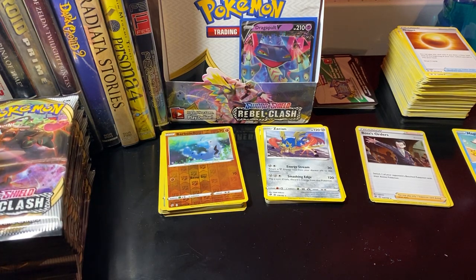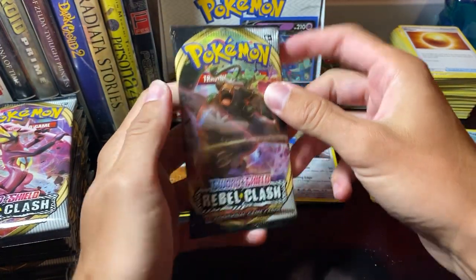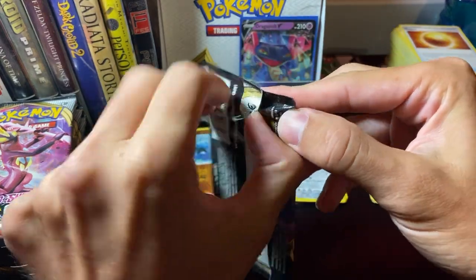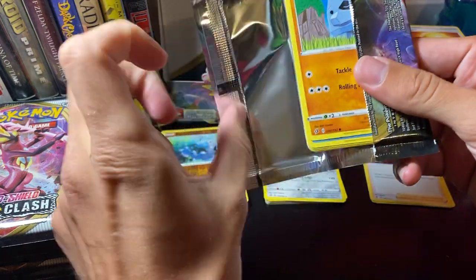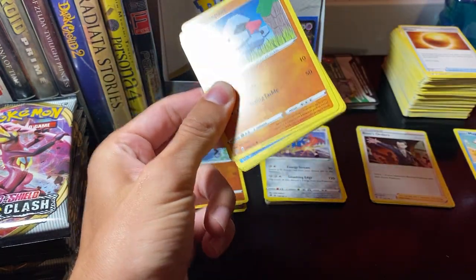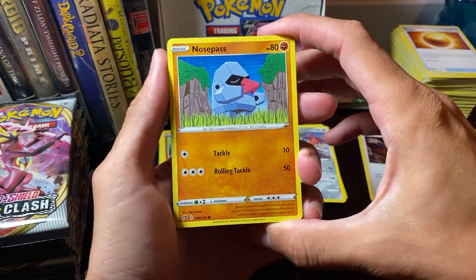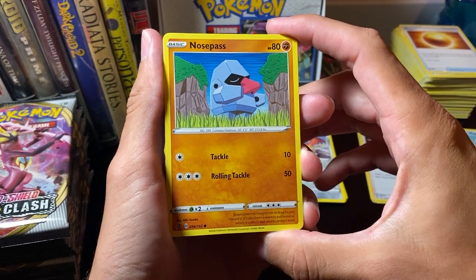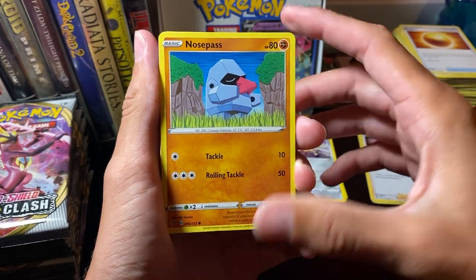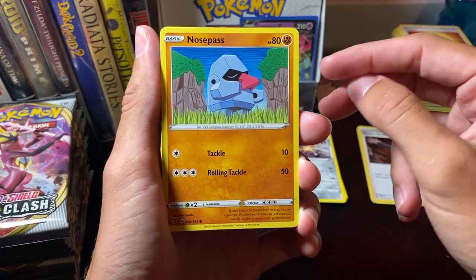Back again. The right side provided us some pretty good stuff, but now we're going to dig into the left side. In the past, I didn't really get to open a lot of boxes — I mostly got loose packs from entering tournaments and other things like that. So I don't really have a stigma towards one side or the other, but maybe this is the beginning of something new. The right side was pretty poppin'. Let's see how the left side does.